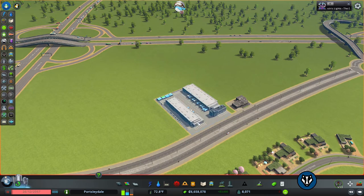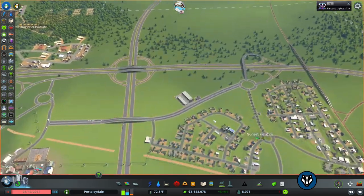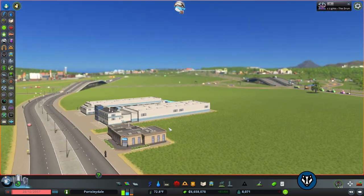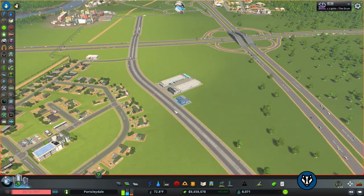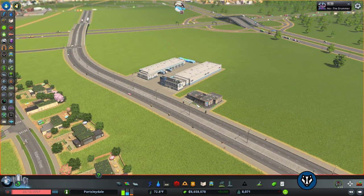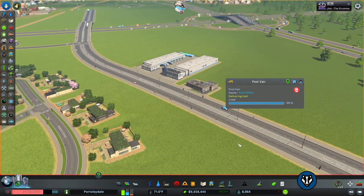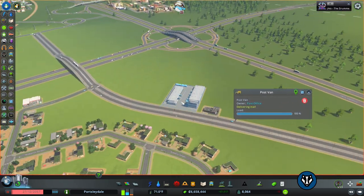Big trucks roll in from outside of the world via the motorway systems and come to the sorting facility. Once the post is sorted, they transfer it to a little post office, and from there the post office sends it out in little vans to all the residential areas. If we press play we should see a post office van pop out — yeah, there we go, a little post office van that will go and deliver to the citizens around here.